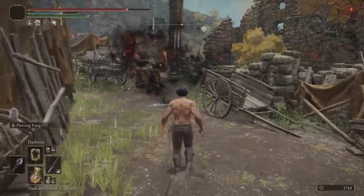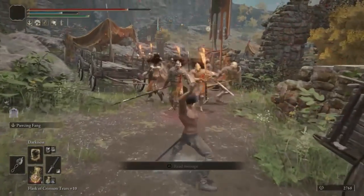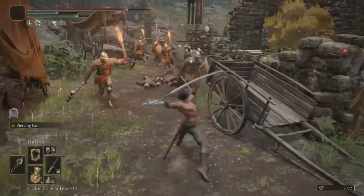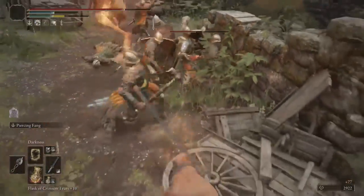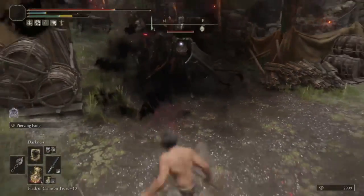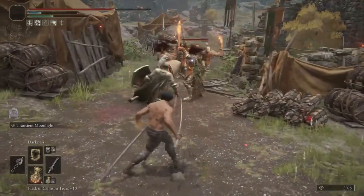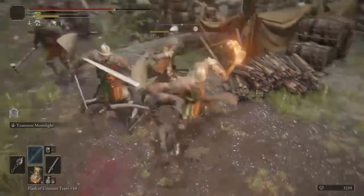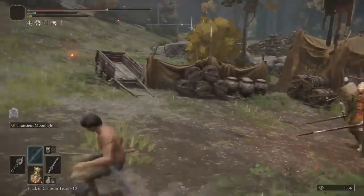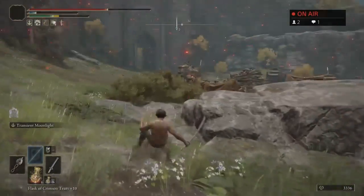Look at that — it's like a wall. That's pretty dope. It's pretty useful if you want to run away or if you just want to create an opening in a group of enemies.